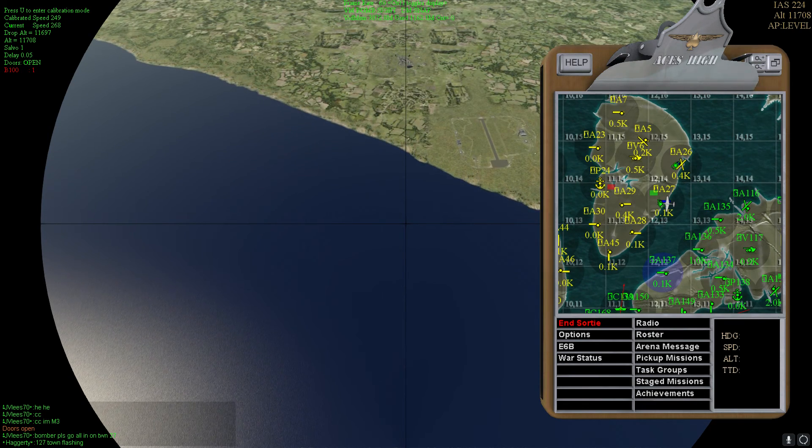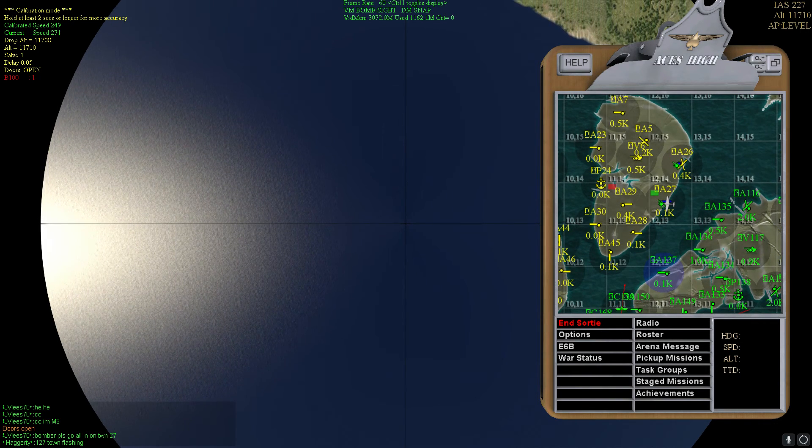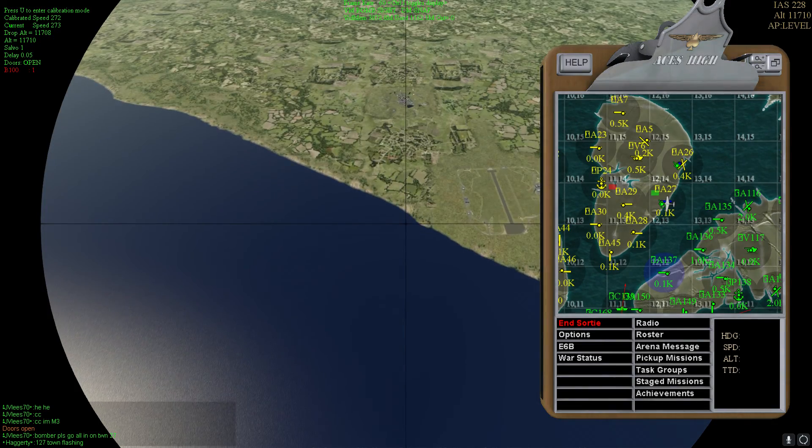Now that I have a good line, I'm going to go back to calibration. 1 Mississippi, 2 Mississippi, 3 Mississippi, 4 Mississippi, 5 Mississippi, 6 Mississippi, 7 Mississippi, 8 Mississippi, 9 Mississippi, 10. Boom. Calibrated.